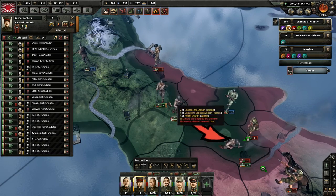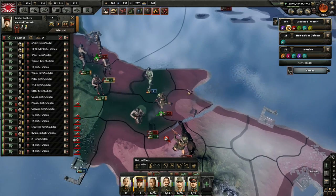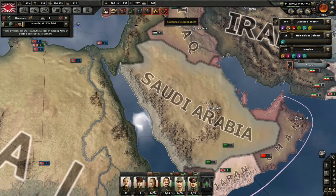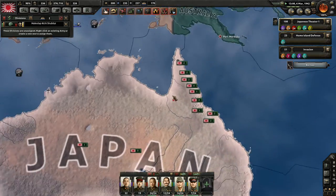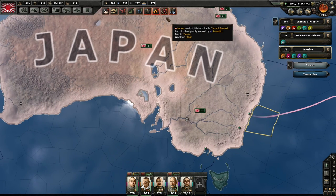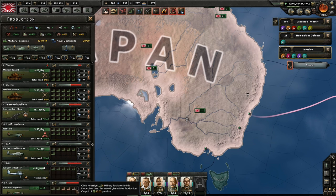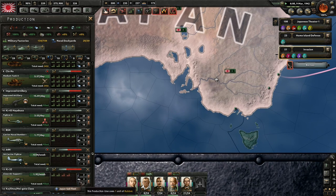Half of you go down here, the other half capture this port. They're fighting in Italy. The U.S. is justifying against us — we're going to be at war with America. This is not good. We have a ton of factories here turning out all these tanks. We should probably research some better carrier fighters.